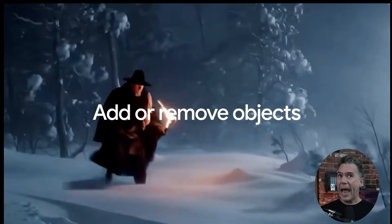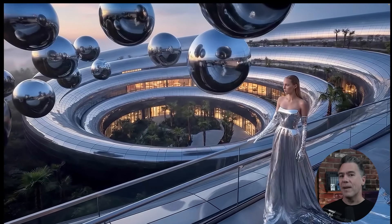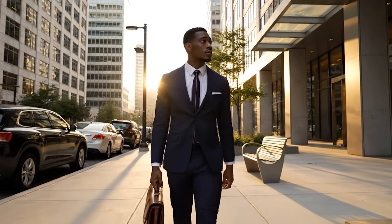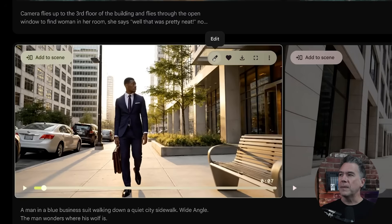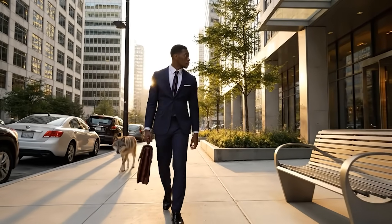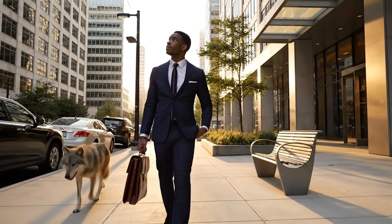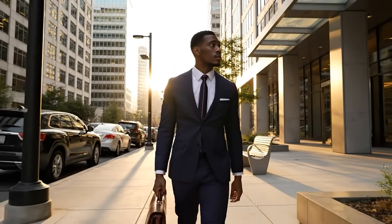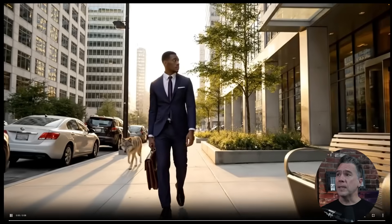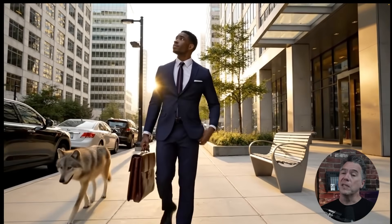Rounding out the new features, we now have the ability to add things to a scene. We also have the ability to remove things, but that has not been released yet. Testing out 'add,' we're going to do a non-canon man in a blue business suit. To add things in, you come up to this little pencil icon, then either prompt whatever you want to see or create a bounding box and describe what you want in it. We're going to put our wolf — and the wolf and his shadows all match the scene, looking contextual. I'm a little worried about the observational powers of our man in the blue business suit.